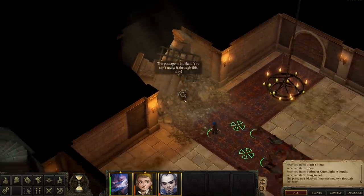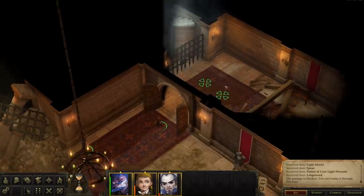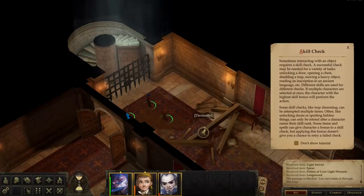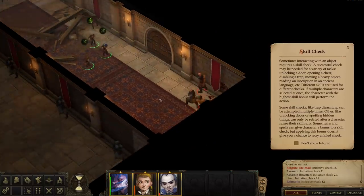I'm confused at which point my inventory will fill up. Passage is blocked, you can't make it through this way. I guess we're going through this door. Skill check - sometimes interacting with an object requires a skill check. A successful check may be needed for unlocking a door, opening a chest, disabling a trap, moving a heavy object, reading an inscription in an ancient language. Different skills are used for different checks - multiple characters are selected; the character with the highest skill points will perform the action. Some skill checks like trap disarming can be attempted multiple times. And she can just get passed.